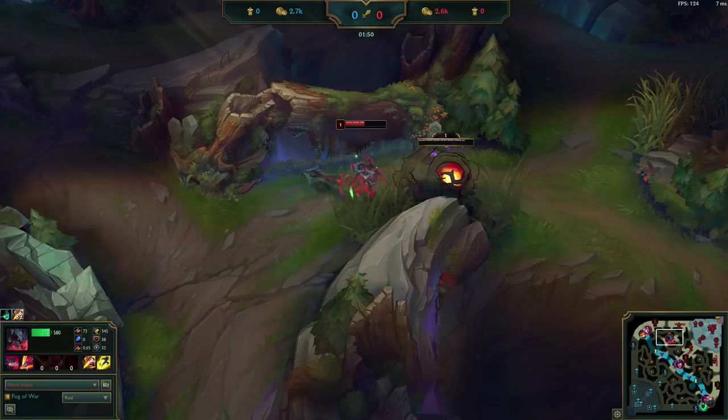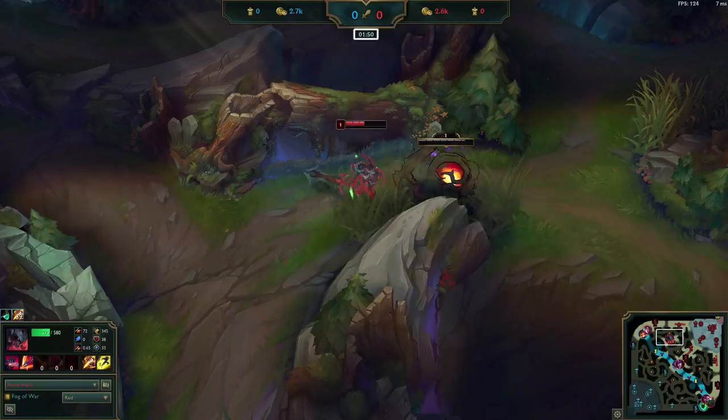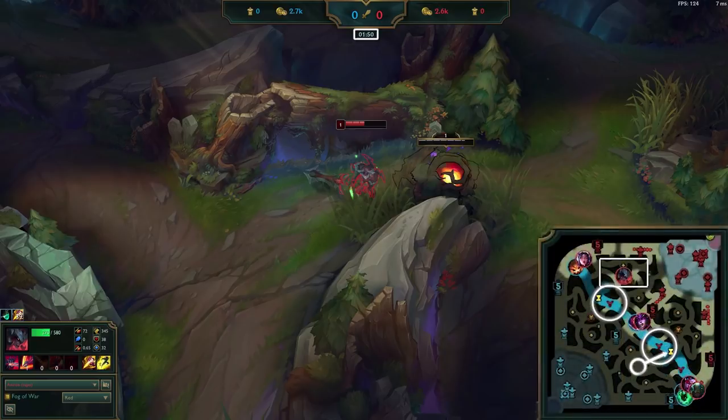Let's pause. Right now is a really crucial timing. 1:50 to 1:55 is the earliest you can spot the enemy jungler in the pixel brush ward. This would be the case if the enemy was doing red buff into Scuttle, which is a common route for aggressive champions like Xin Zhao or Camille.